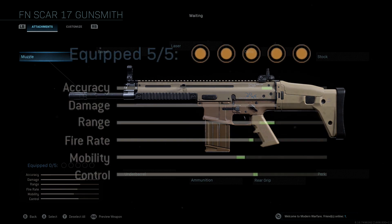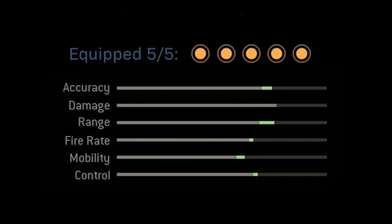If you take a look at the stats for the class setup I'm going to share in this video, you'll see we boost almost everything. We get really nice accuracy and range, a nice fire rate boost, a really good mobility boost, as well as a control boost. The only thing we're not gaining is damage, which isn't a big deal. This is a really good weapon for accuracy, range, long-distance engagements, but it's also very mobile with good aim down sight speed and sprint-to-fire speed.